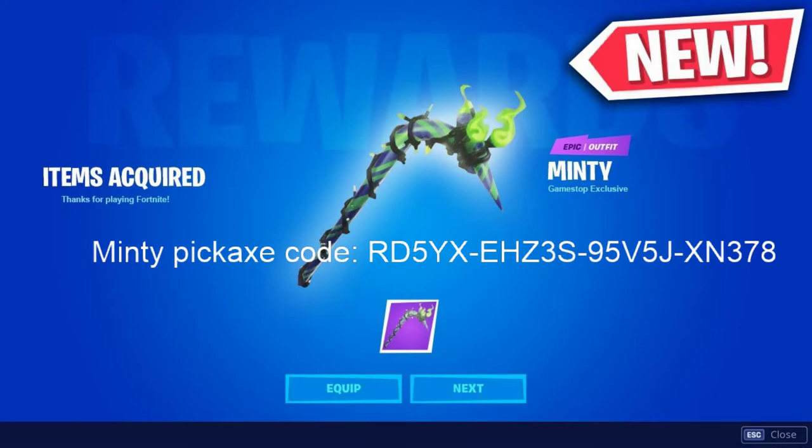The code is on screen and will also be in the description below if you want to copy and paste it. The link to where you redeem the code will also be in the description. This pickaxe is Epic rarity and is called Minty — it is a GameStop exclusive. In my opinion, this pickaxe is really cool, especially for something that's free. I didn't have the candy cane pickaxe since it was kind of expensive, so this is a great free alternative. I hope you guys enjoy the Minty Pickaxe, and I'll see you guys in the next one — peace!